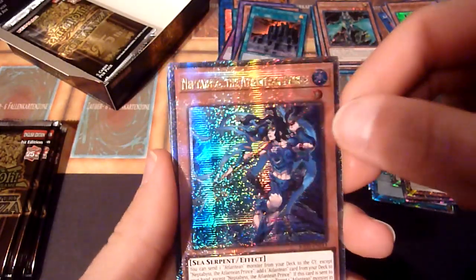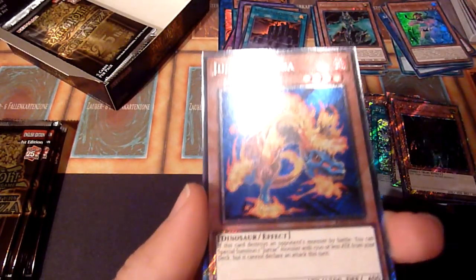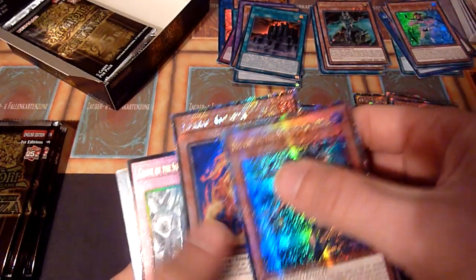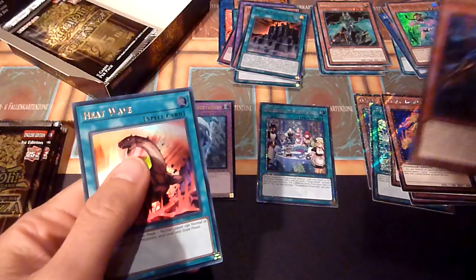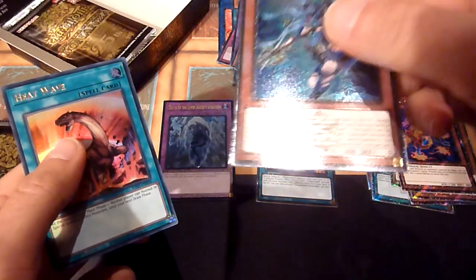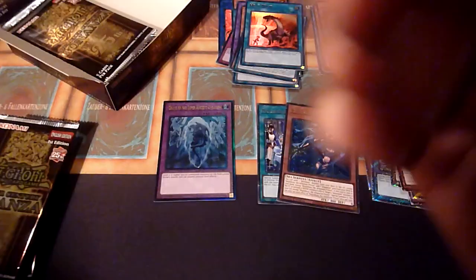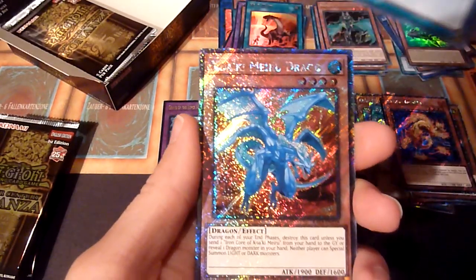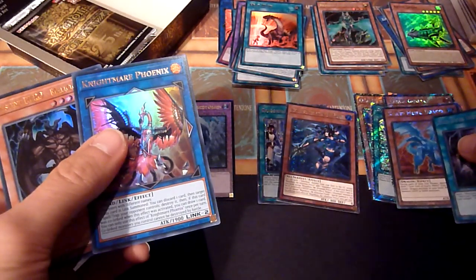Oh, that's Neptibus the Atlantean Princess, and a QCR Dracoguira, plus an ultimate rare Grave of the Super Ancient Organism - why not. It was a QCR, yes, and Heat Wave ultra rare. I don't think I saw either Heat Wave or Cold Wave in the first box. Oops, sorry, I hit the camera in all my excitement. Red Eyes inside - that's nice. Also Koa'ki Meiru Drago, Nightmare Phoenix, and Destiny Hero Malicious.